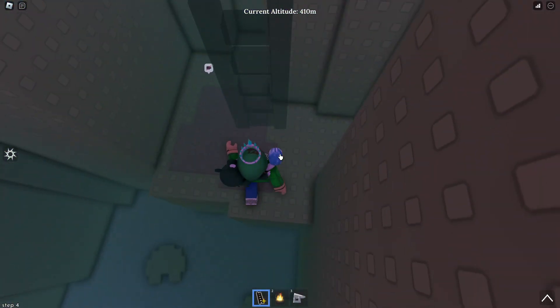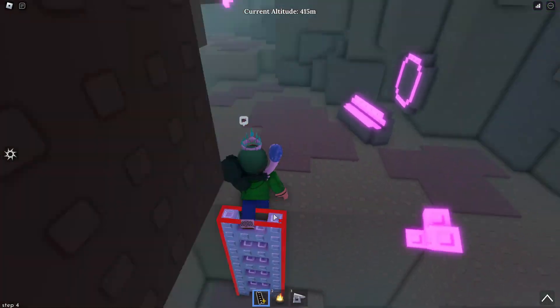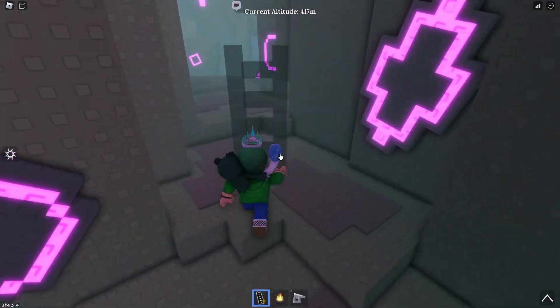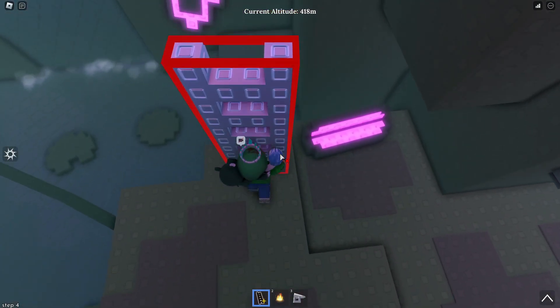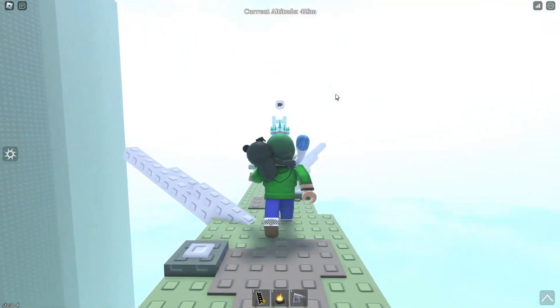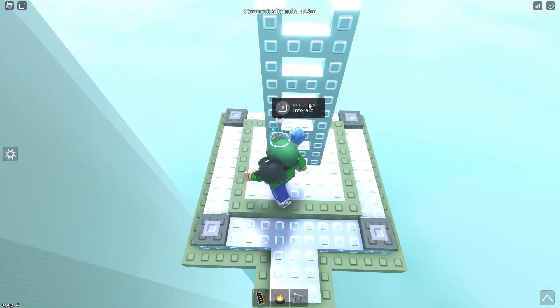Oh my god, my alarm going off. Alright, so you have to put your head over there and you can just go through this wall and then — I don't remember it being this bright like this — and then there's reflective.